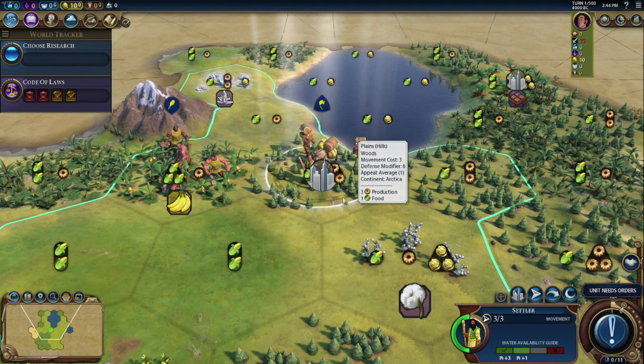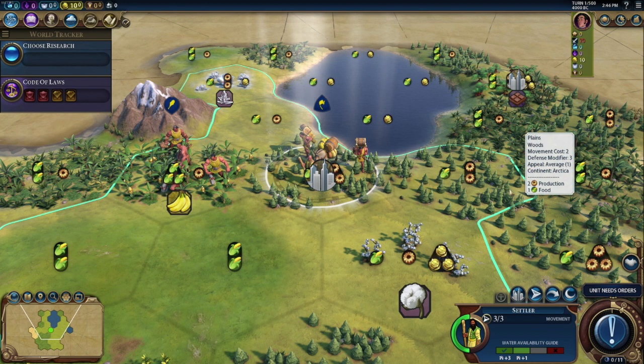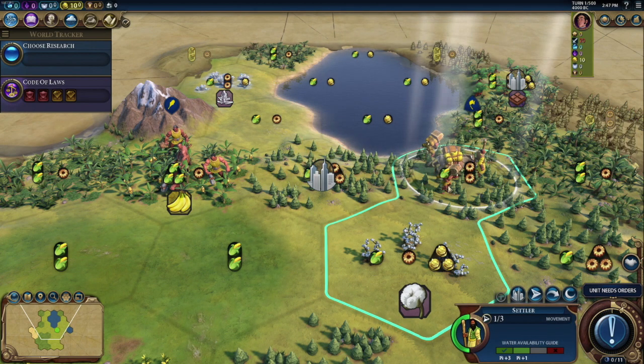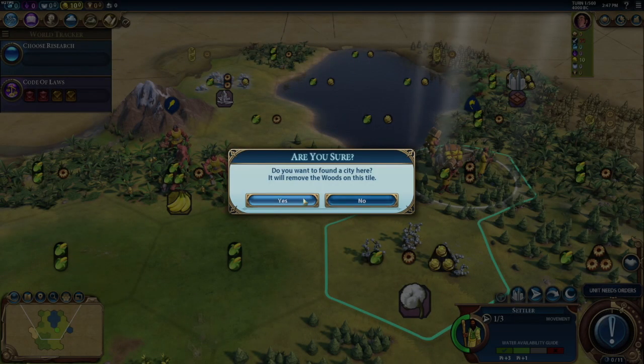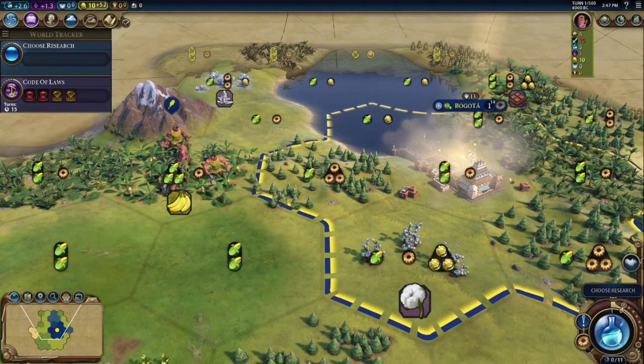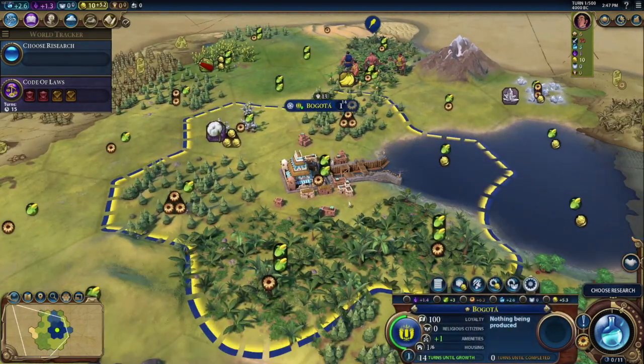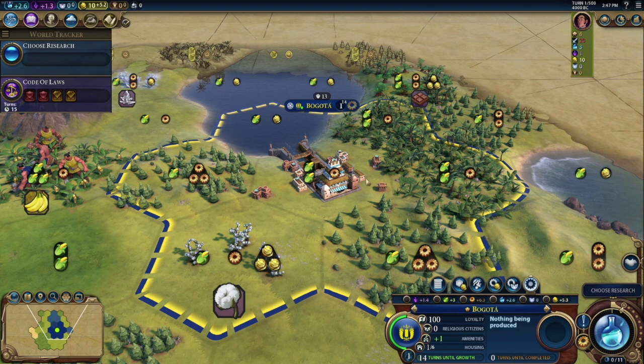We're ready for our final tile, immediately to the right. It's got one food and two production. My guess is it has a terrain modifier of woods — just like when we built our original city and it removed the wood, I'm assuming it's going to remove the woods here too. So we'll have one food, one production, and then when we create the city it'll change to two food, one production. And that's exactly what happened — two food, one production. The forests are all gone, and we've basically got a two food, one production tile.